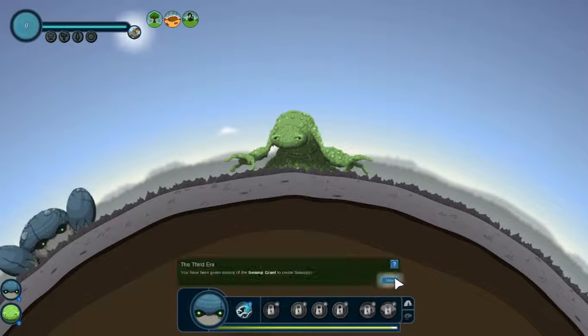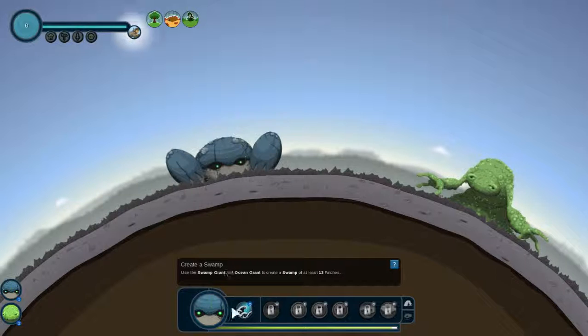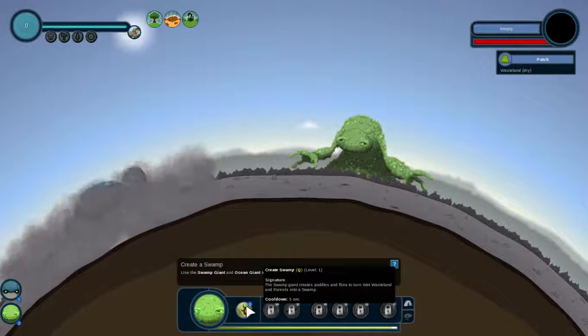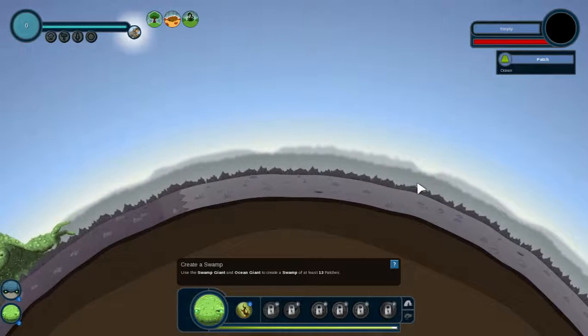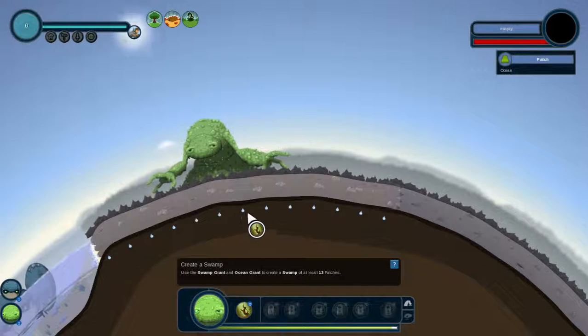Oh, a swamp giant! You have been given control of the swamp giant to create swamps — well, what else would you do? Use the swamp giant and the ocean giant to create a swamp of at least 13 patches. I could make more swamps if I build another ocean here. Let's just make a swamp of 13 patches.